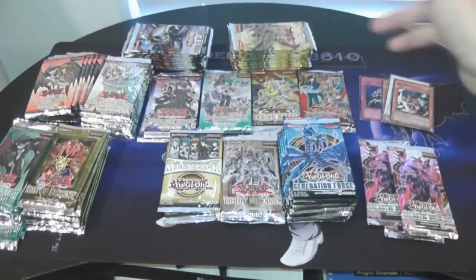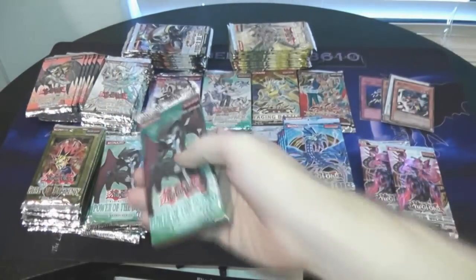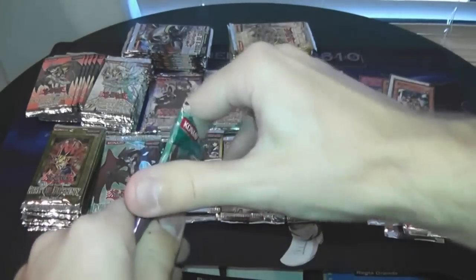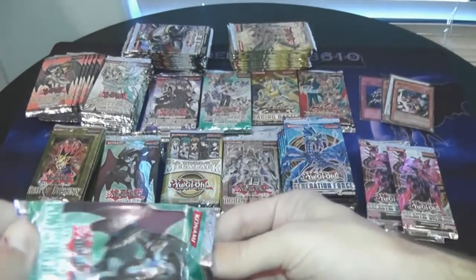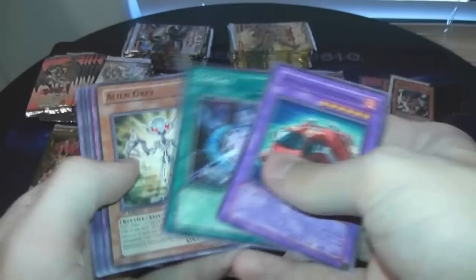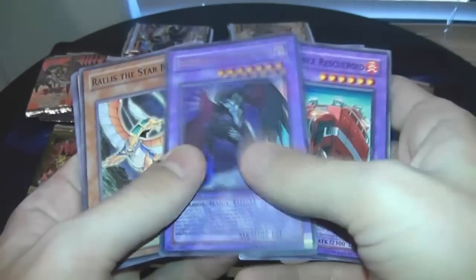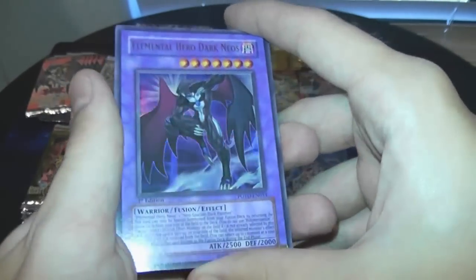We even got some newer packs — Power of the Duelist, we got a lot of Power of the Duelist. I don't know maybe if I should put you guys through the Cyber Dark Impact or not at the beginning, because we got a pretty good amount of those. We might have a box worth. Yeah, my hands are shaking because I want to open all these so badly. Dark Neos — that's the one from my pack, first edition. Yes, very, very nice indeed.